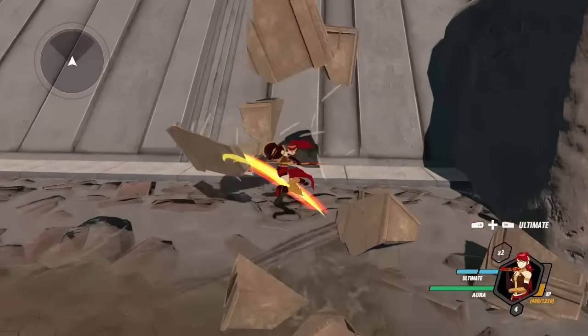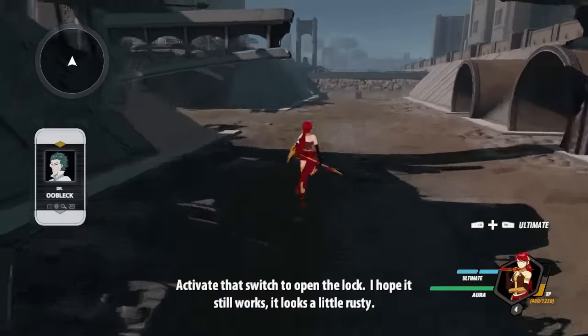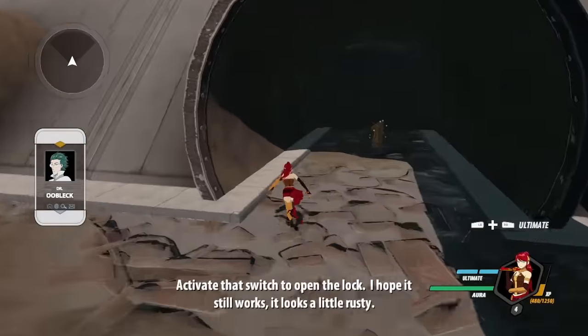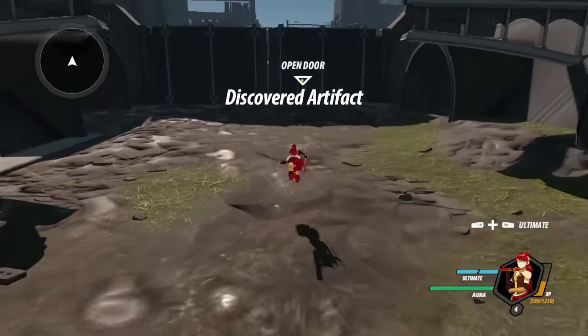I'm sure there's an artifact around here somewhere, just need to find it. Is there one around here? I think there is. There it is! We're gonna get enemies - bring it on. Oh, I need to open the door first. Let us open the door.